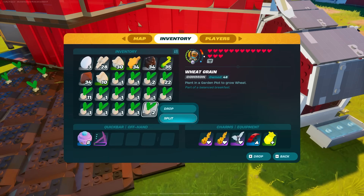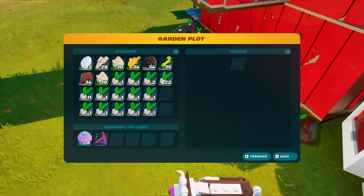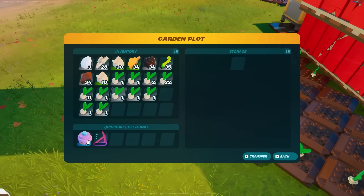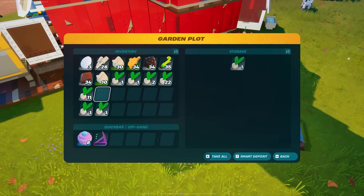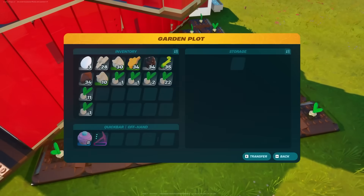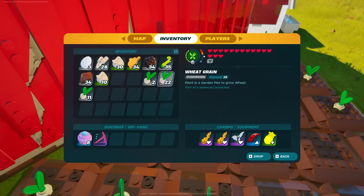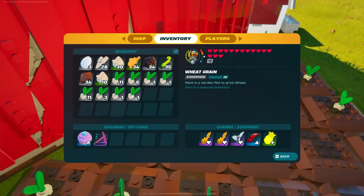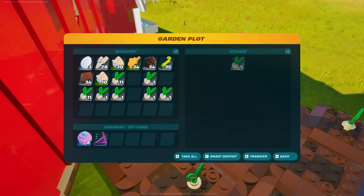As things stand, the next possible update day is the v30.40 update scheduled for August 6th. It's also possible we get an update on Friday of this week, since that's typically when large LEGO Fortnite updates drop. Maybe today was just a teaser and we get something Friday — if not, I fully expect everything else on August 6th.